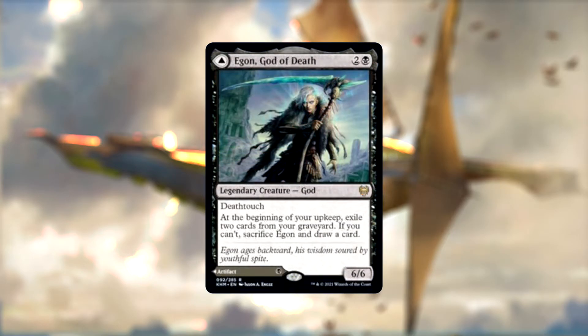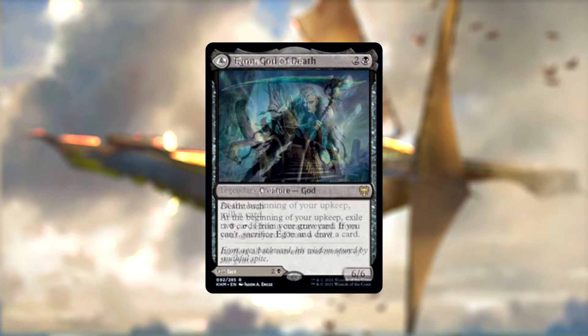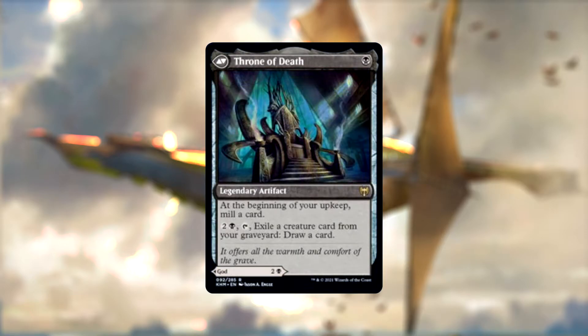Our last creature is Egon, God of Death — another 6/6 deathtoucher who makes us exile cards from our grave on our upkeep, sacrificing himself and drawing us a card if we can't. If we don't want that, we can also play him as the Throne of Death, a legendary artifact that mills one card from our deck each turn and can exile creatures from our grave to draw us cards.